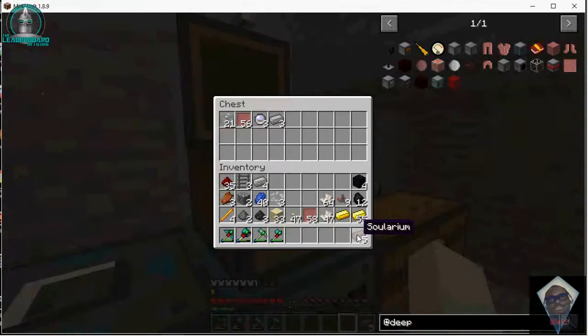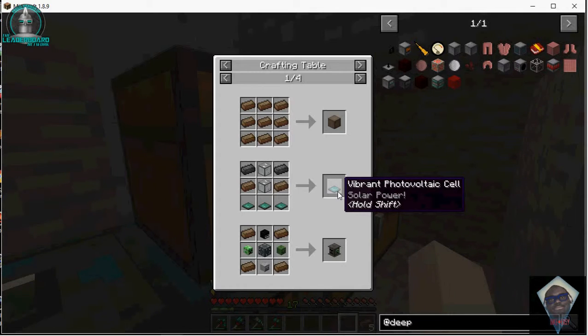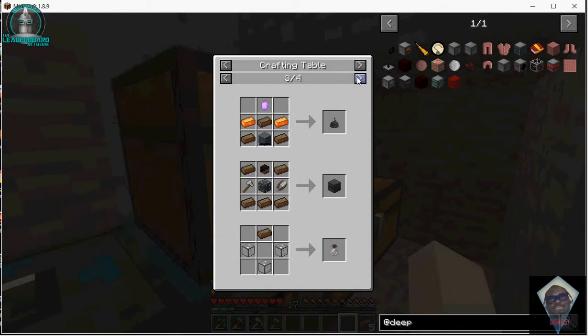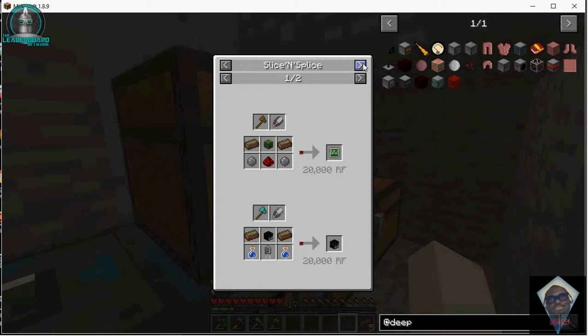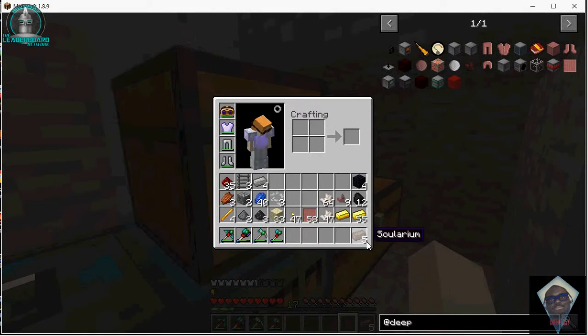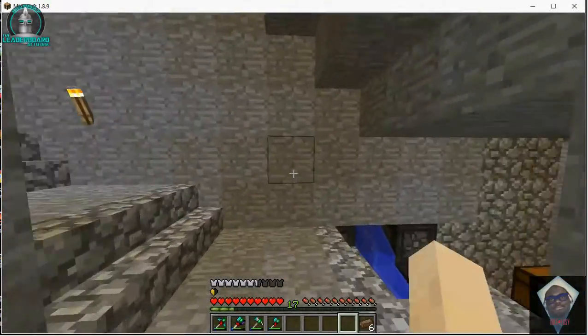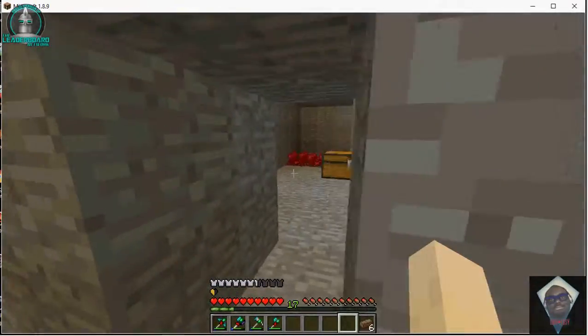Let's get our solarium. Solarium is used to make vibrant photovoltaic cells, the soul binder, just a lot of things — the experience obelisk, slice and splice, which is one I'm going to make next because it gets zombie heads. We just need an axe and some shears. Experience rod, solarium — you need solarium for a lot of things. I was mainly there for nether quartz, but the soul sand was the secondary resource.